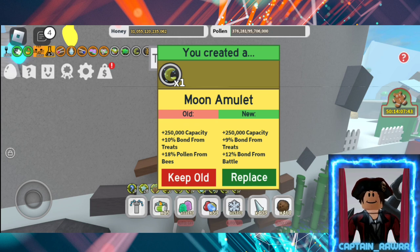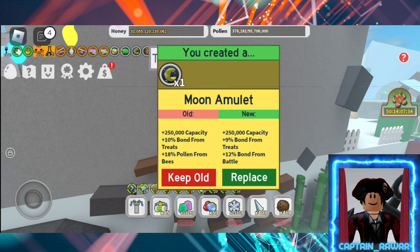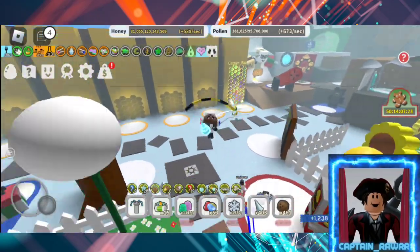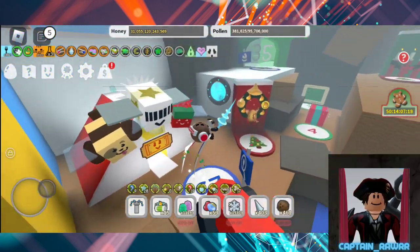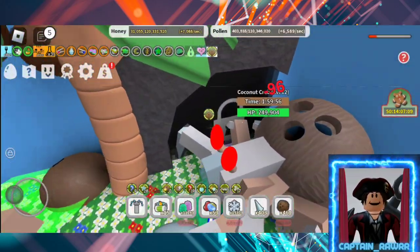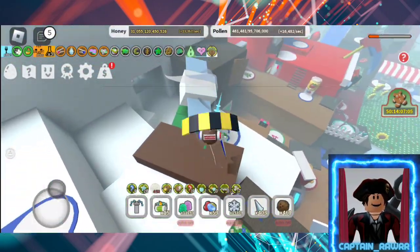So you get the plus 10% from the moon amulet and then the plus 20% from the puppy bee. And when you get to the higher levels, that saves you a lot of honey. Say we're trying to get our hive from 19 to 20 — it's about 15 billion bond to get one level 19 bee to level 20. That's about 15 trillion honey without the puppy bee, 12.5 trillion with the gifted puppy bee. And then finally, if my math is right, 10.5 trillion per bee to get your bees from 19 to 20 if you have the 20% from the puppy and the 10% from the moon amulet.